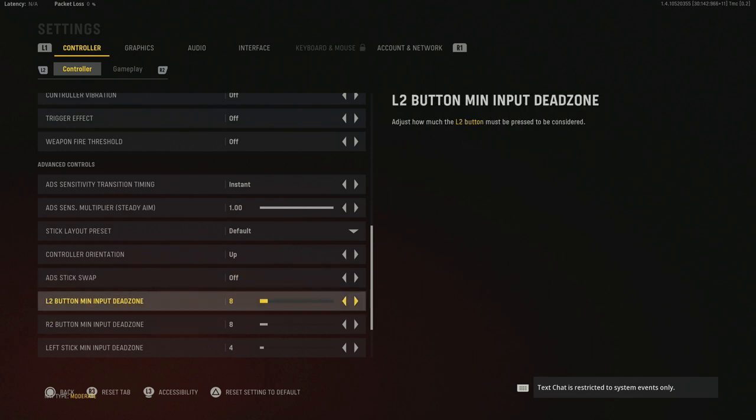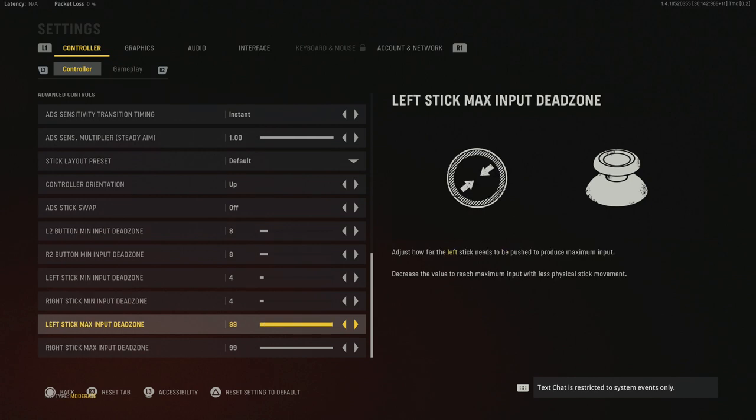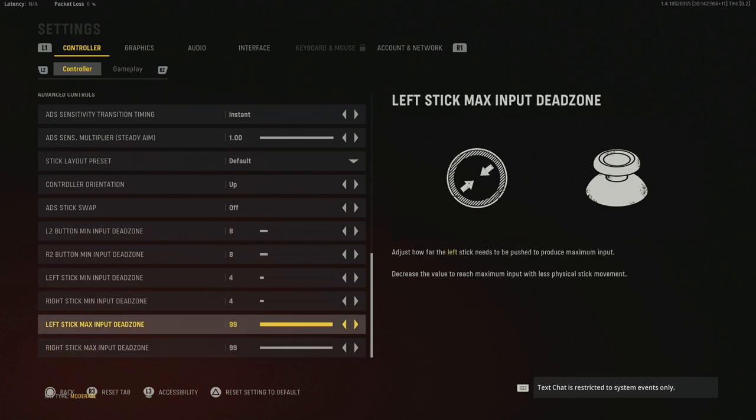When we get down to the L2 button input dead zone — if you're using your back triggers to shoot, I'd recommend setting these around 8. For the left stick input, you can go as low as you want. A newer controller shouldn't stick, but as controllers get older the sticks start to drift. I set mine to 4 automatically — that feels like the best place for a newer controller. If you start experiencing stick drift, bump this up until your crosshair does not move. The easiest way to judge this is stand in front of a wall in a private match and see if the dot on your crosshair moves. Max input dead zone for left and right stick I left at default at 99.